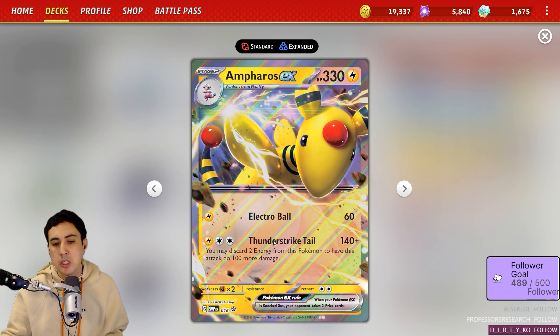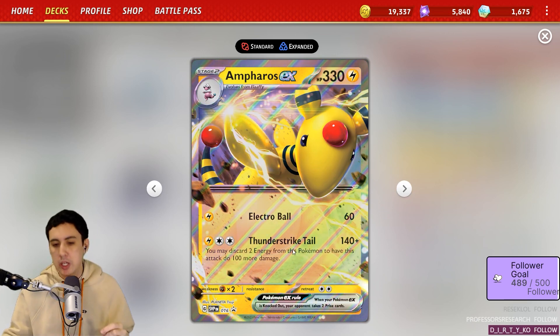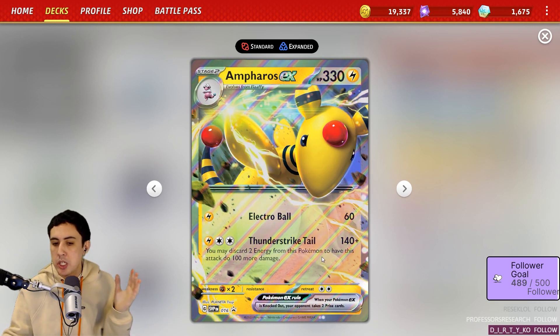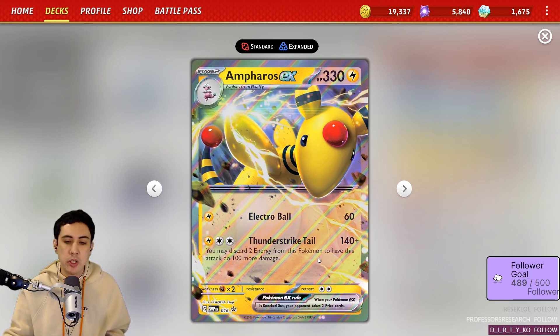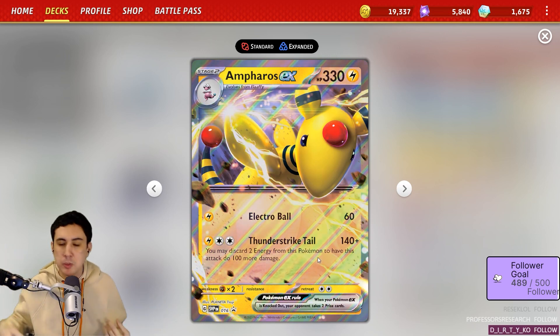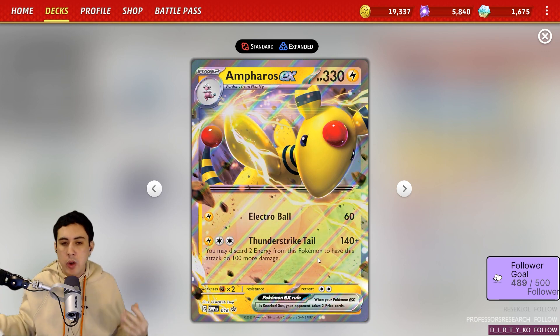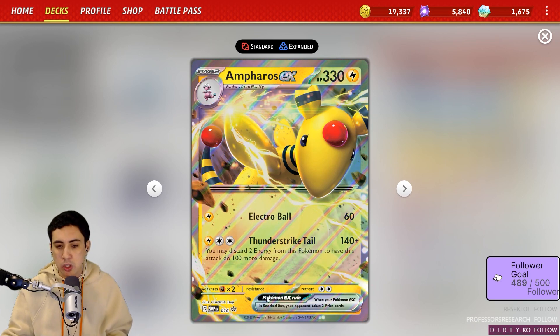You've got Electro Ball here, does 60 damage — not too exciting. Thunderstrike Tail is a bit more exciting. It says 140 plus — you may discard two energy from this Pokémon to have this attack do 100 more damage. So you can max out at 240, and if you've got some kind of damage augmentation in your deck, you might even be doing a little bit more. I've chosen not to run anything like Choice Belt or other damage-increasing cards, just going with the base amount of damage.